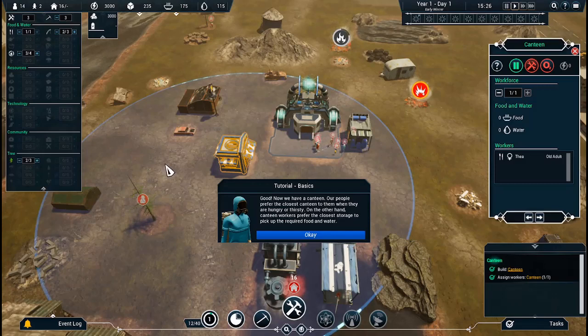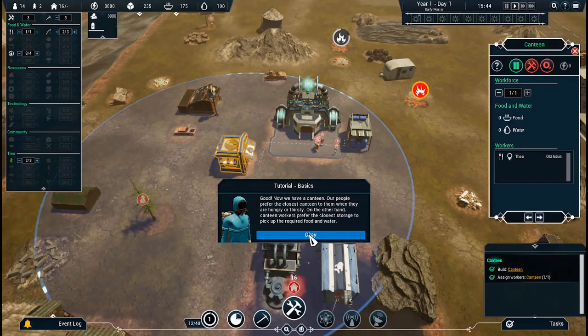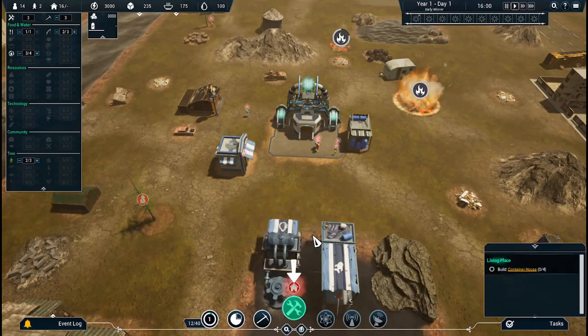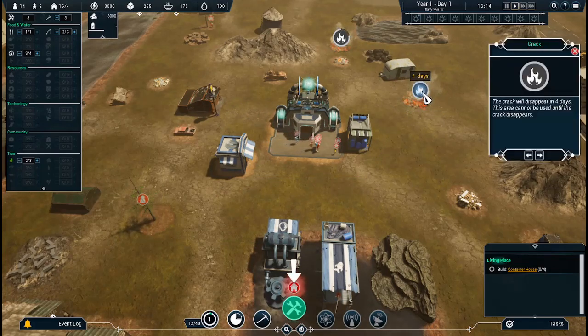Our people prefer the closest canteen to them when they are hungry or thirsty. Canteen workers prefer the closest storage to pick up the required food and water. Makes sense. Now let's focus on constructing some houses. Yes, let's. Oh — it exploded. Now, so that exploded.